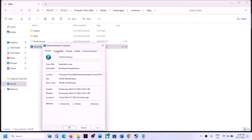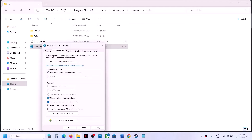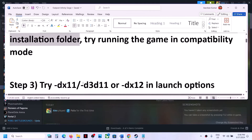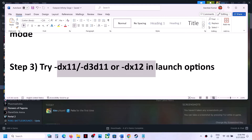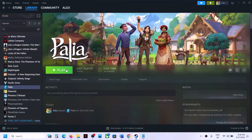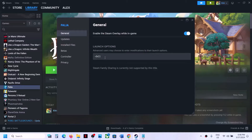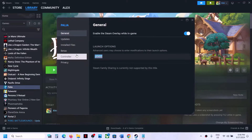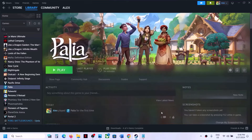The next step is to try DX11 or DX12 in launch options. Right-click on the game, select Properties, and in the launch options type -dx11, then launch the game. If that does not work, try -d3d11. If that does not work, try -dx12. If none of these work, remove the launch option and follow the next step.